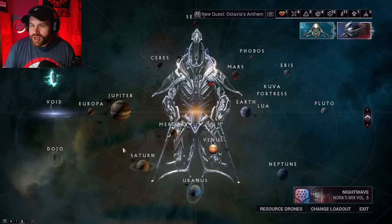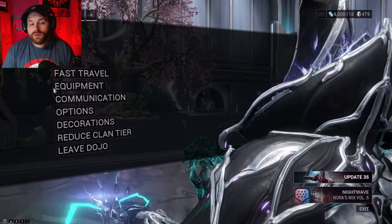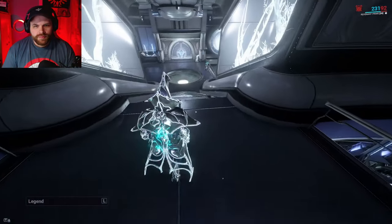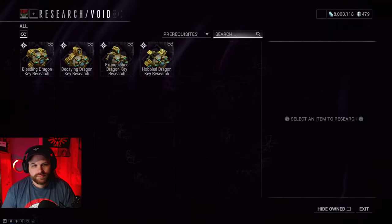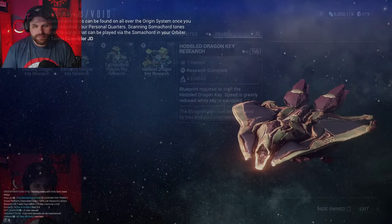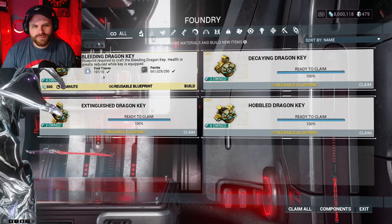Before you can start farming corrupted mods you need to be in a clan. Head to your Dojo and go to the Orokin Lab — fast travel there if you can. At the terminal you'll find four blueprints you need to pick up: the Bleeding, Decaying, Extinguished, and Hobbled Dragon Keys. Grab those, head back to your Orbiter, go to your Foundry, and search for Dragon Keys. They require Void Traces and Ferrite to craft.